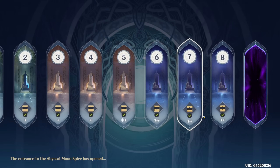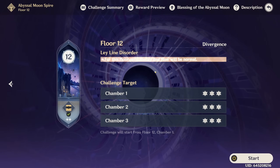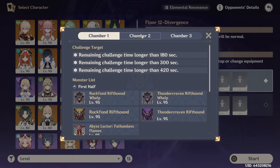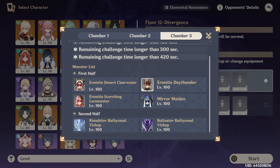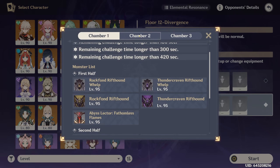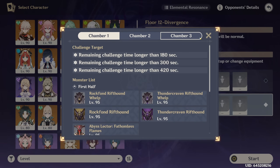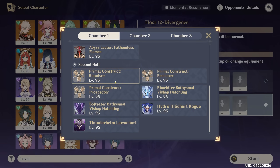Alright, it's time for the Abyss. The Abyss is the main reason why I personally think C6 Yelan is super boring. When you use C6 Yelan in a normal team, she just makes things too easy for most Abysses — that's really all it comes down to. The Abyss is split into three chambers with first half and second half. To three-star you need more than 420 seconds remaining, which means you have to clear in three minutes, with an average of a minute and a half for each team.